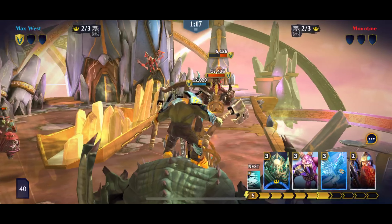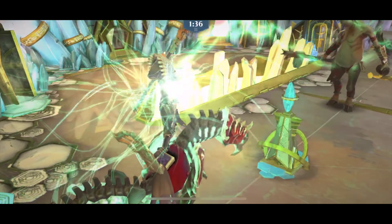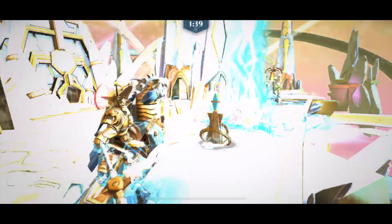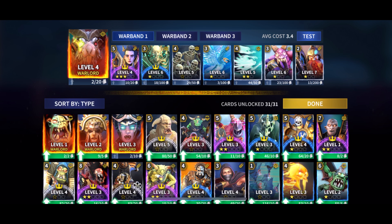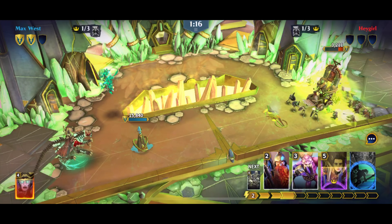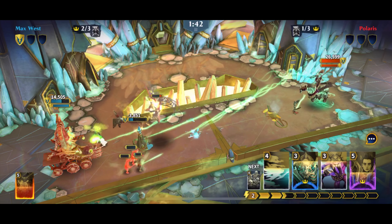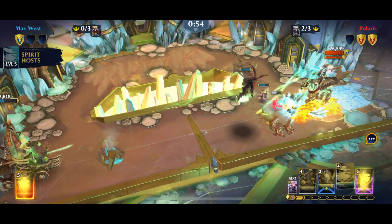That said, they all have different points of view and you have to understand them and choose based on what style suits you rather than what character is visually more appealing to you. There are a total of 27 units to command plus four generals, but you can use only seven with your general in the actual battle. Choosing the right units for your team is crucial — no team is unbeatable. It all comes down to the strategy and how suitable the units of your choice are for the strategy you have chosen.